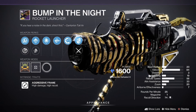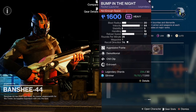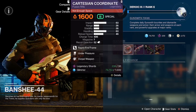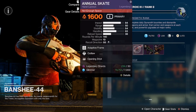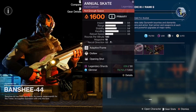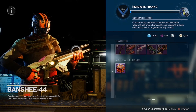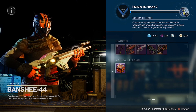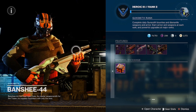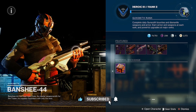Haven't had a situation like this in a while — a lot of these pickups are really good. The top ones would be the Cartesian Coordinate, the Annual Skate, and Bump in the Night — I'd say those are the top three out of all of these. Christmas came early for Banshee-44 today, so swing by and pick these weapons up.